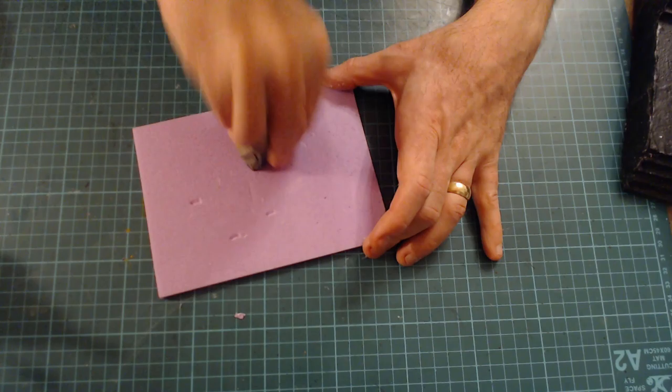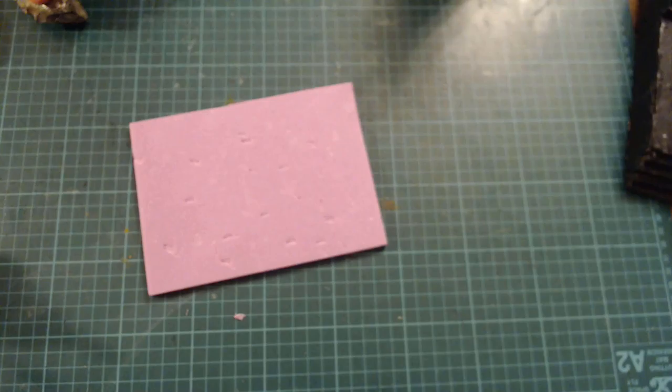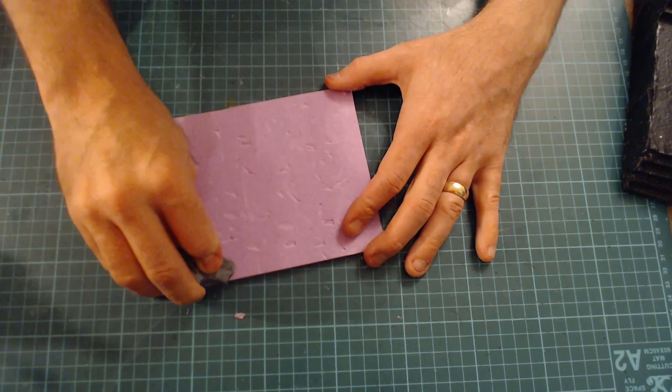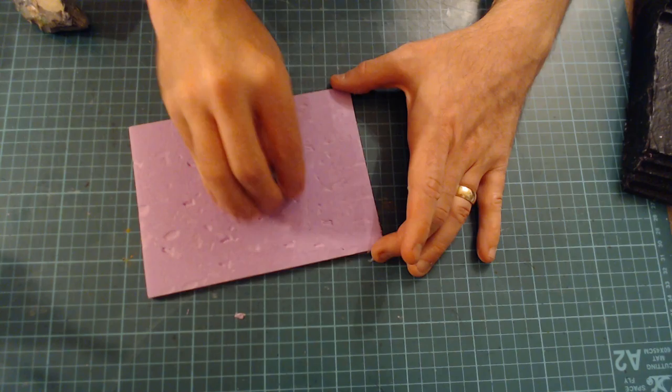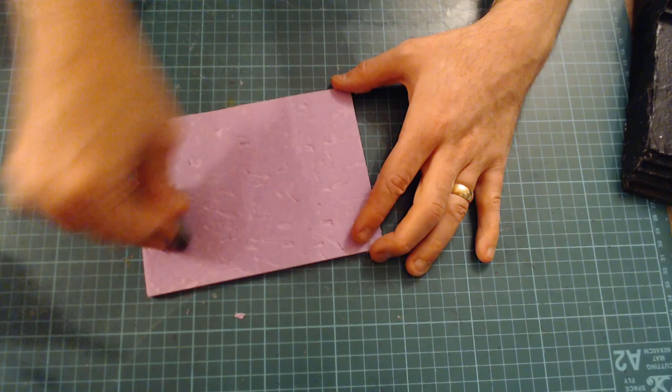Before we glue the floor in, I just want to get a rock and add a bit of texture into it - just to stop it looking perfectly smooth. You've got different rocks and you'll get different patterns from them. Don't want to go too deep - just a little bit of indentation. So when it's painted and I put snow flock on it, it's going to look more natural rather than just like it's been there for a few hundred years.